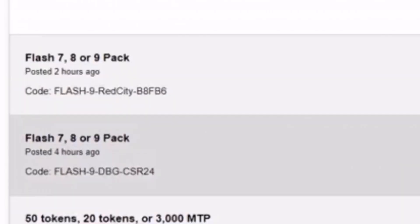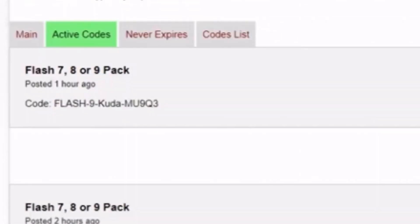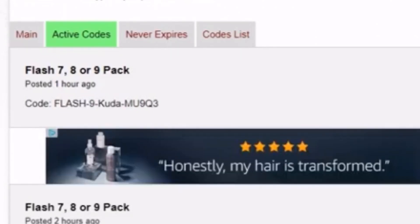Now for creator codes — DBG put out a code, you put that in and get a free pack courtesy of DBG, the Basketball Gamer. Red City Boy has a code — put that in and you have a shot at any of those Flash Packs, guaranteed one of them. Kuda also has a locker code — put that in and you'll get yourself another pack.